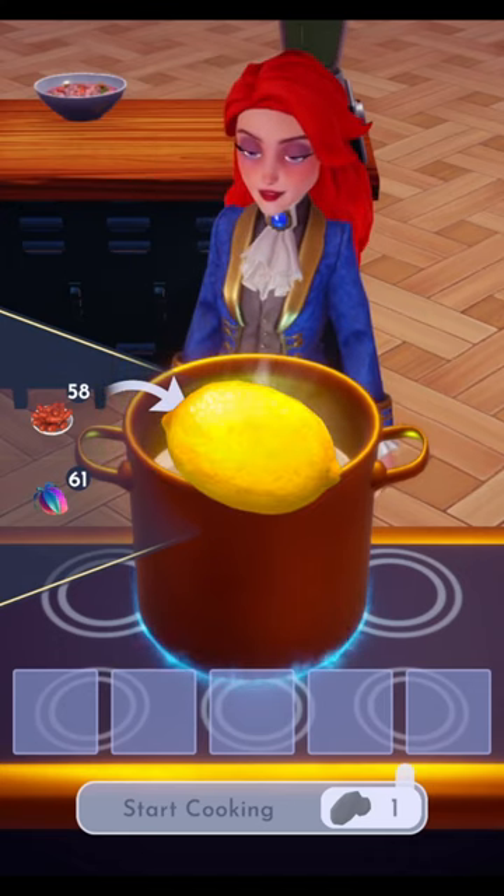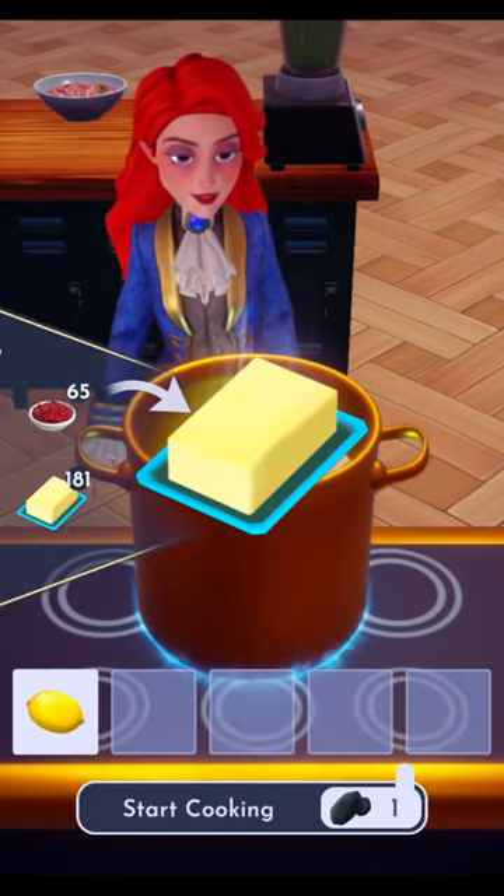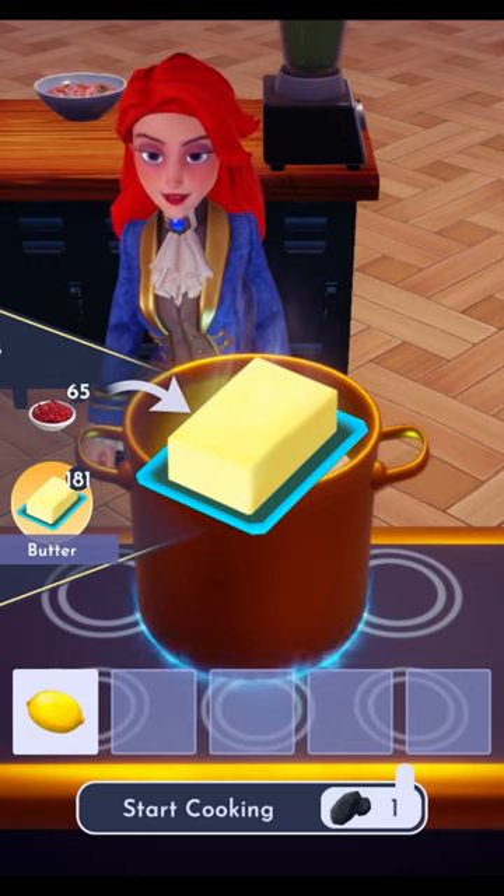First up we'll need some lemons from either the Glade of Trust or the Forest of Valor. Then we'll need to head to Chez Remy to purchase some butter.